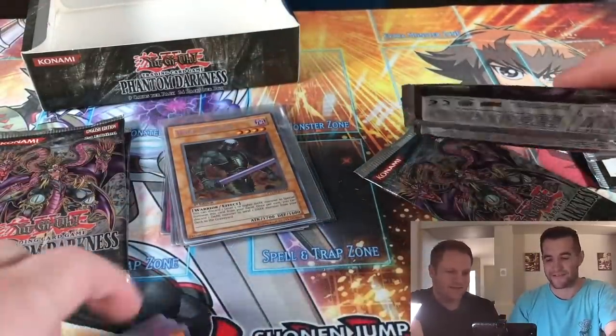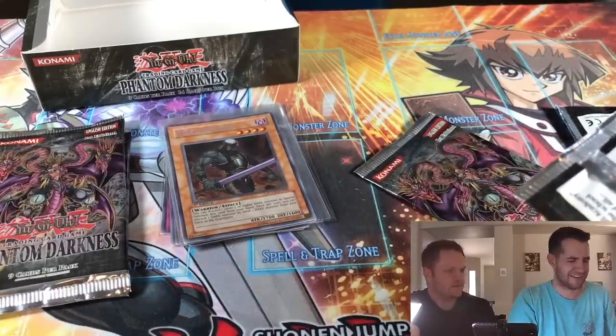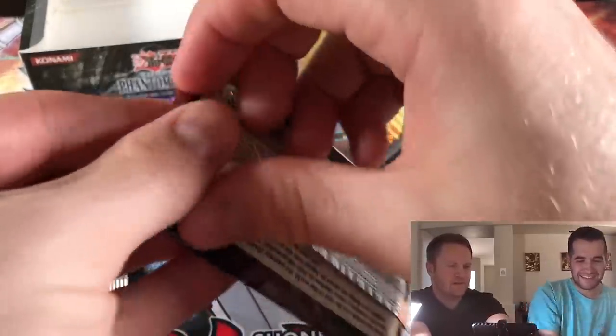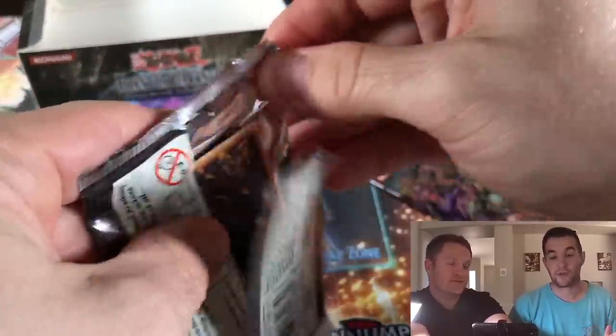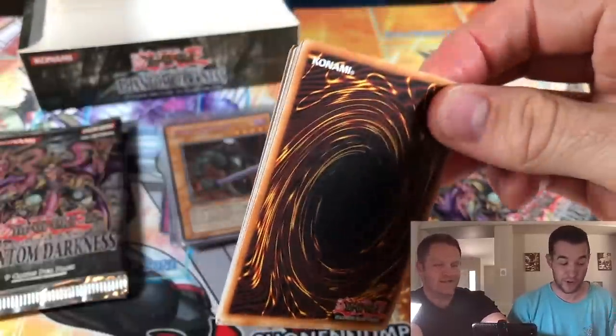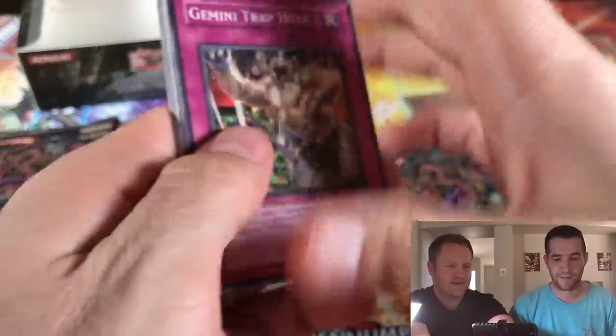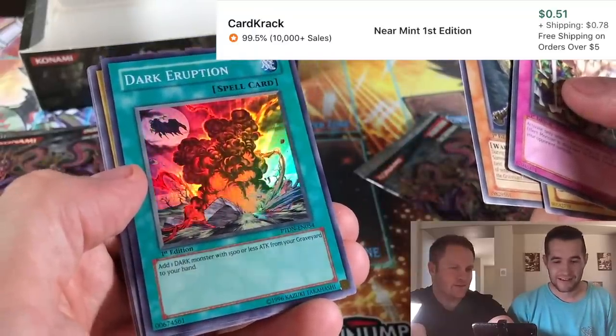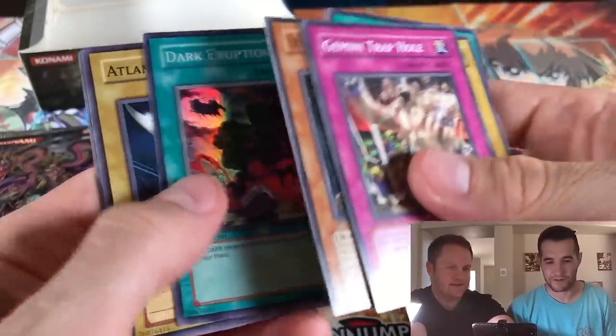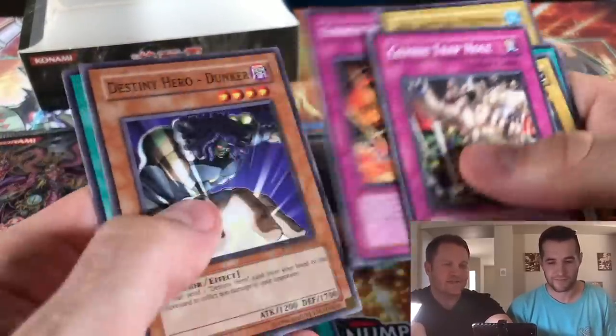All right, so what do we have left? We're going to open the rest. We have a super, and there could be a ghost rare — could be. We can't stop, there's a ghost in here. That'd be insane. A super — Darker Option, that's a cool looking card. This is a good box, it's been a good box. It was a little shaky at first. I was worried when we pulled that trap Ultra Rare and still hadn't pulled the secret.